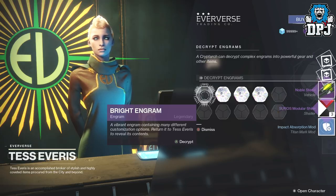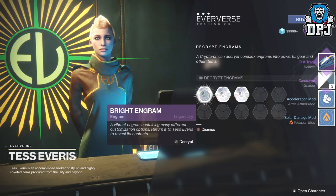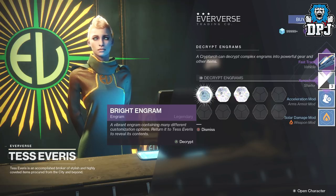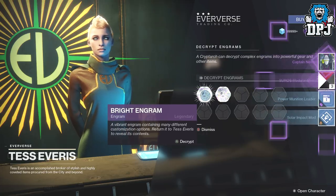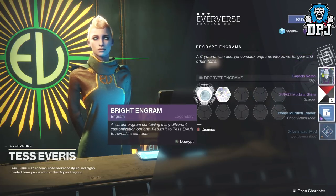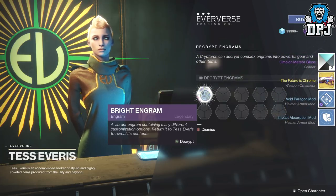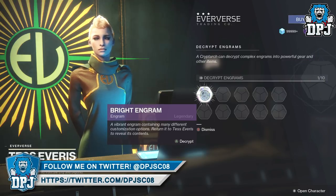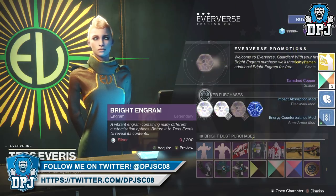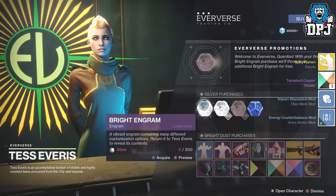I got a sparrow, the Zeus Module of Shine shader, and two mods. I got a vehicle which is obviously a sparrow, three more shaders and two more mods. I'm not getting any exotic emotes from these, just ships and shaders. Oh - is it the Hard Light ornament? Oh yeah! I also got a shader and two more mods, and I got a sparrow.